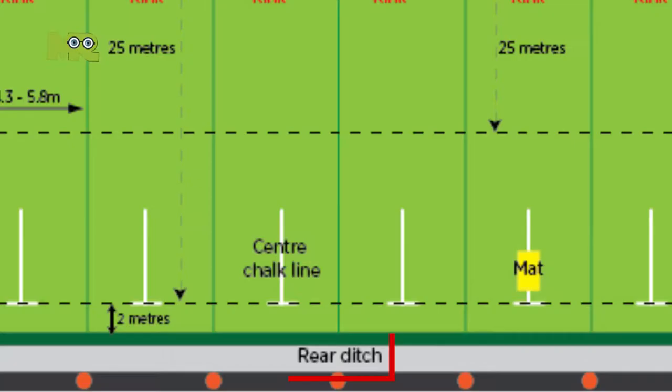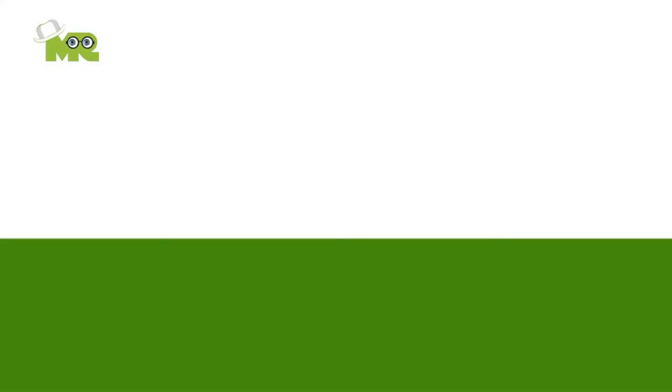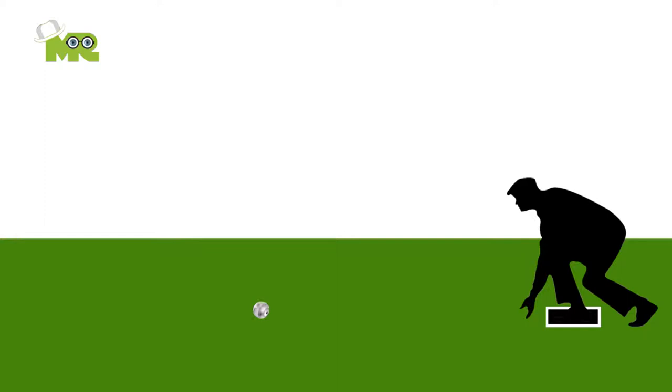4. At the end of the lawn, there is a ditch that is wide enough to catch the balls if they fall in. 5. The game begins with a coin toss that decides which team goes first. 6. After the toss, the player who is supposed to bowl first places the mat and rolls the jack down the green. 7. It is absolutely essential for the jack to travel at least 23 meters to be considered in play.